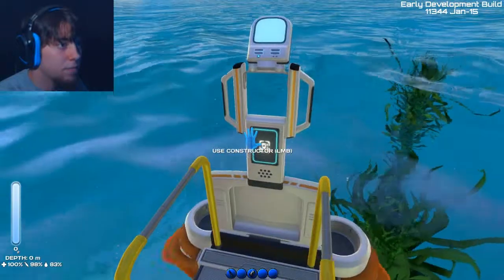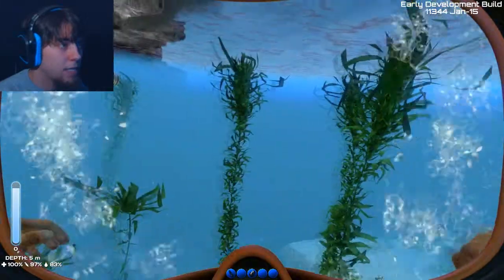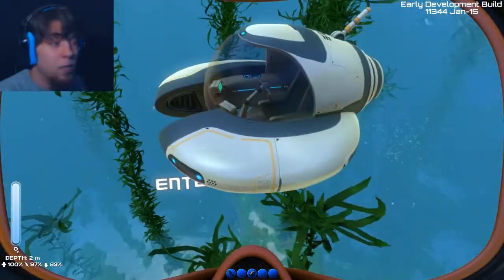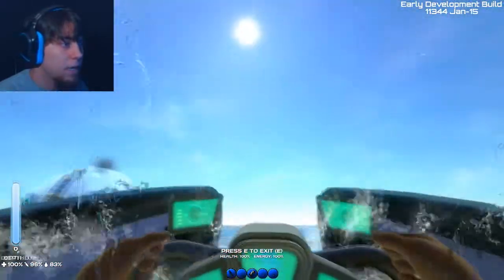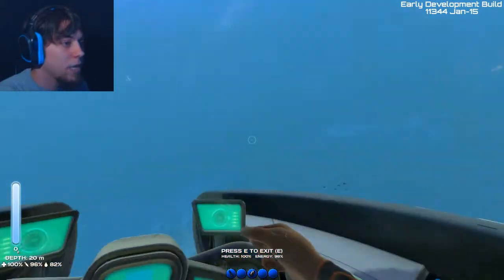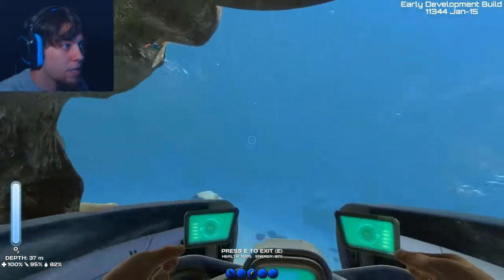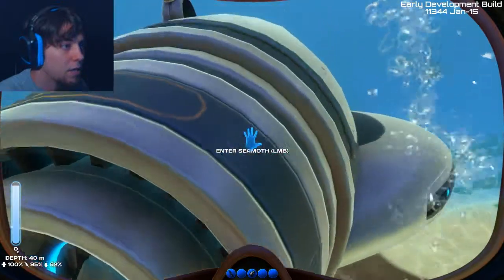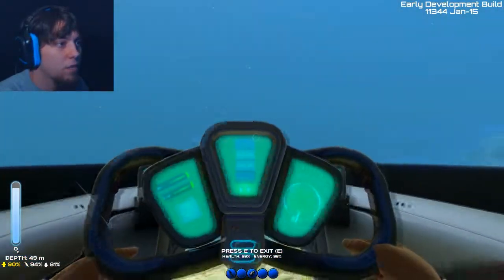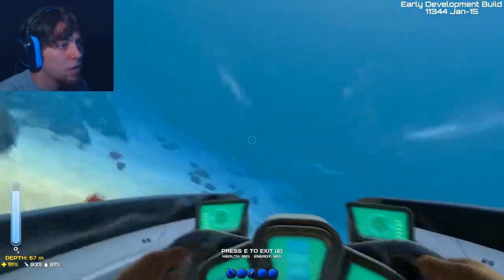Now it's gonna construct a vehicle for us somewhere — it puts it under the water. Oh, there it is — it's a Sea Moth! So this is our Sea Moth. It does run on an energy thing. You can take it as far as you want; it runs on energy. It's got 99 energy to start with and it can run out. You move it with your mouse and it gets very disorientating. I exited it by accident — that was me running into it and I hurt myself on it. So you gotta be careful how you get in; you can set too low and just do what I did.